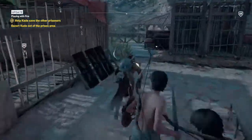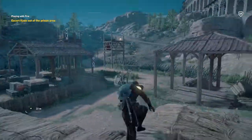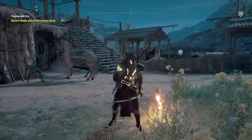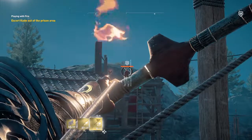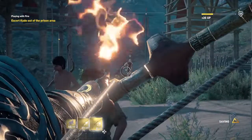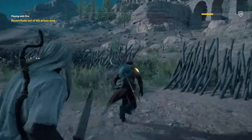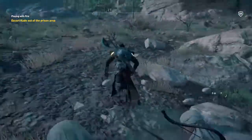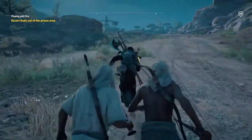Let's get Kade out of the prison area. I would suggest going back the way you came. You might just have to do a little bit of groundwork. Now it's easier to run out. His name's not Kade — it's Kade, as I just found out.